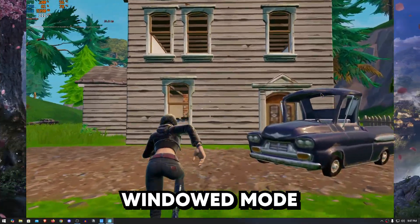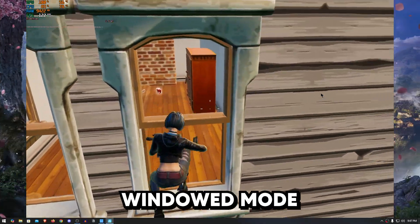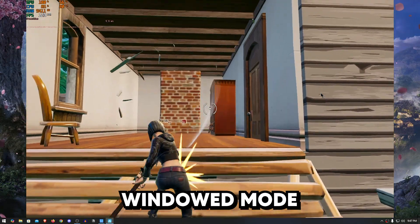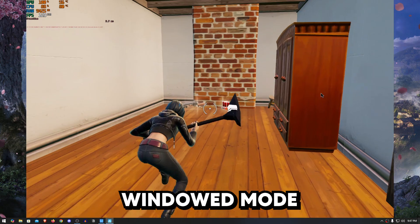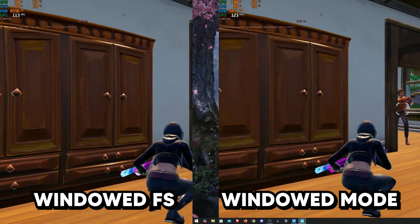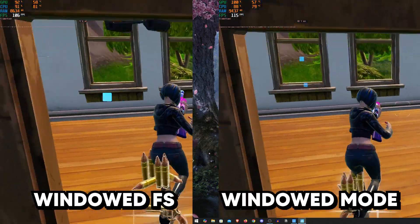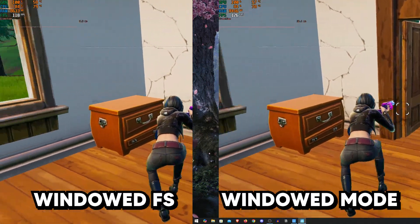Then I restarted the game to benchmark the windowed mode and the fps suddenly jumped to 125 consistently, touching around 130ish fps during the fight once again within an actual match. The input response on windowed mode felt a bit delayed, as I also tested these in other matches while playing.